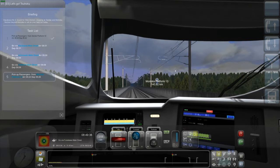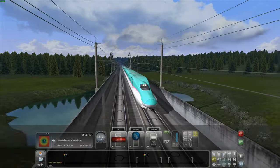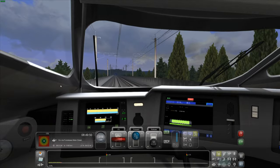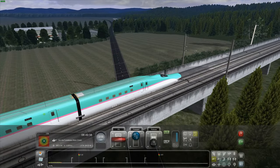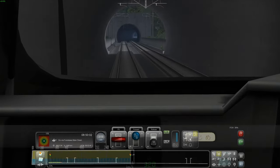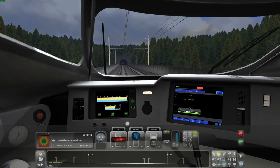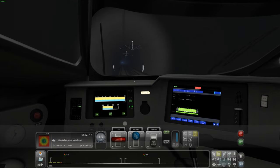The novelty of having a bullet train in this game really will not wear thin for me very quickly — it's just so cool. They've done a really good job with the Japanese-style trees and lots of custom buildings. We're coming up to a corner now — quite a bit of G-force around these corners — and once we get closer to the cities we'll hopefully see a cityscape.